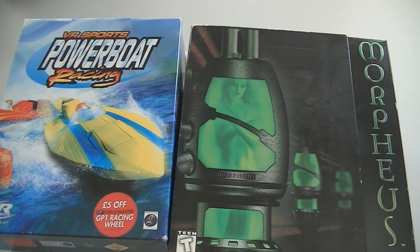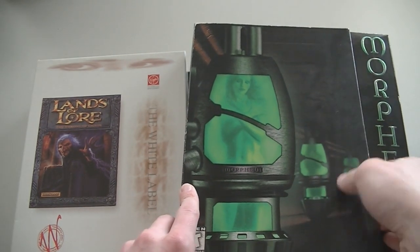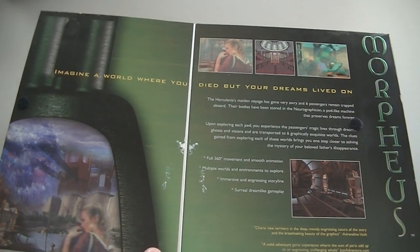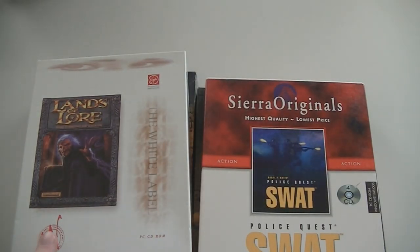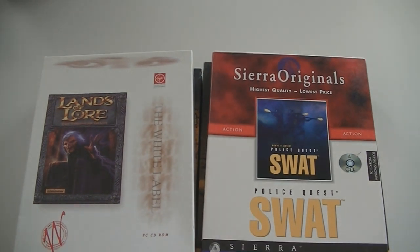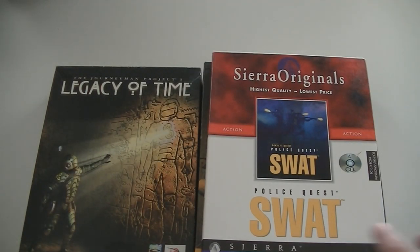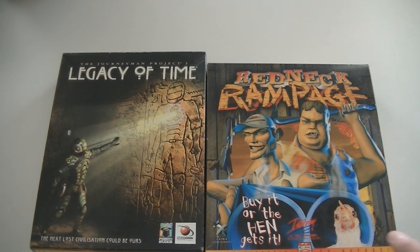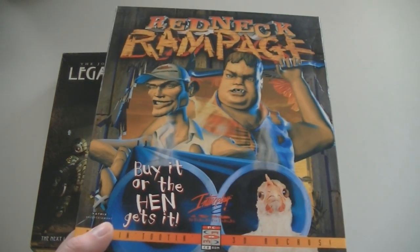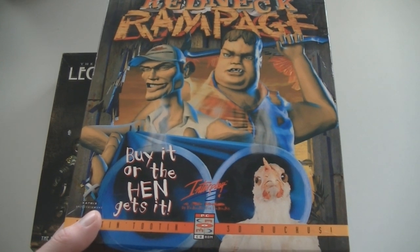We're not done with the big boxes yet — this is another pile. VR Sports Power Boat Racing. Then we have Morpheus, which flips open like this. I always like this effect in video game boxes; looks really cool. Problem is if you put those in your cabinet without it locked up and it folds open, you're gonna ruin the box. Lands of Lore, Police Quest SWAT, Redneck Rampage and Legacy of Time — The Journeyman Project 3. Redneck Rampage: I didn't play it a lot but I really like this setting — it's a really cool, funny, old-school western setting. Redneck hillbillies, etc.